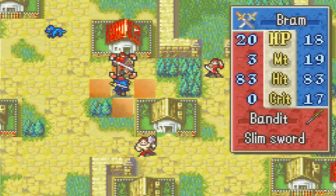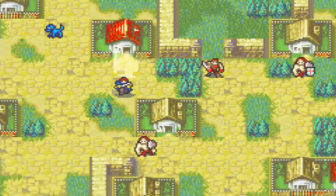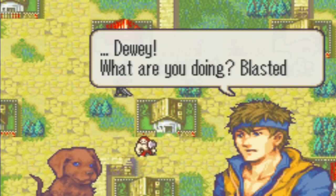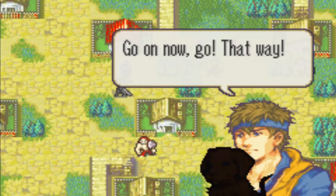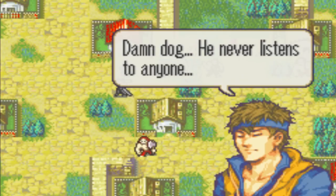Maybe we can take this thing down together. Oh my God, I couldn't do one extra damage. I guess we'll attack this guy with Bram, then. Oh! That's a crit! That's a really cool animation. Holy crap. I've heard that this hack has very good animations — insanely good. Let's see if these have some sort of conversation — they do! 'Dewey! What are you doing, blasted pup? It's not safe for you. Go now, shoo! Do you know how sad Jane would be if she saw you hurt? Now go, Dewey. Stay. Just stay here.' Dewey! Damn dog, he never listens to anyone.